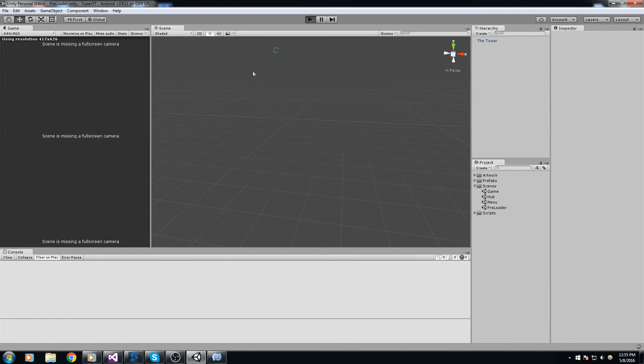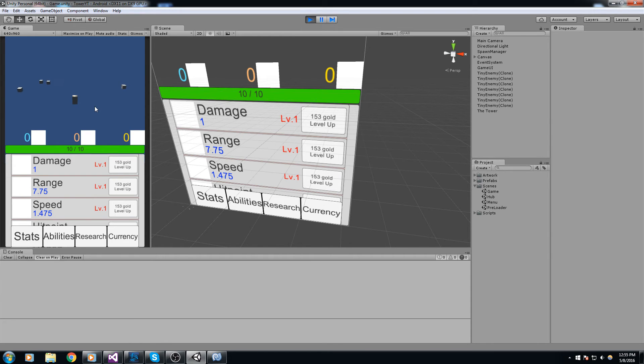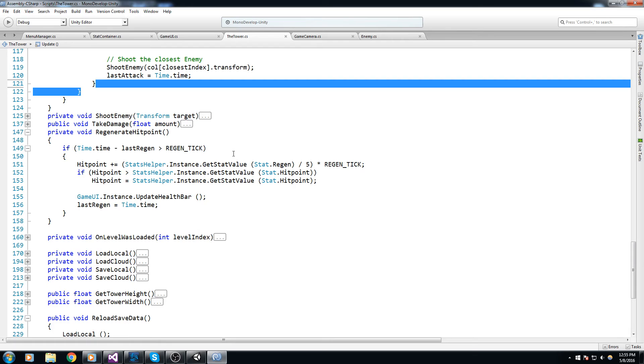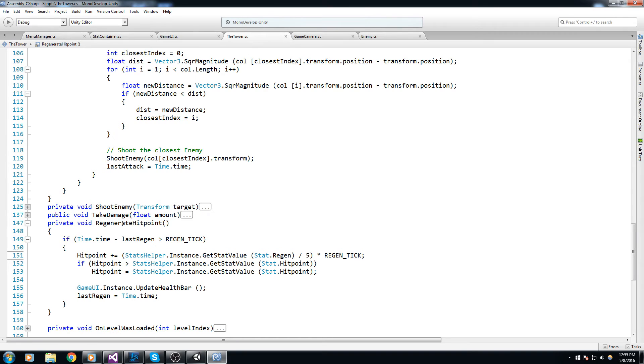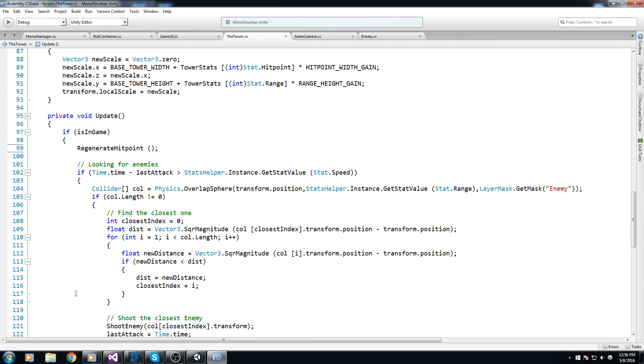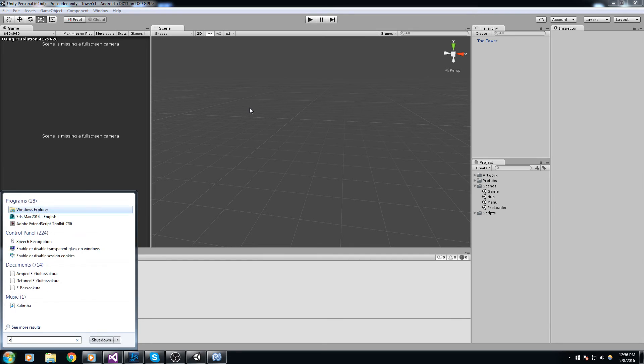Here's our level one tower with everything at level one. We'll send quite a lot of enemies and we should see the HP ticking every 0.5 seconds. Of course it doesn't work because we forgot to put the call inside the Update function. Double-click to copy the function name, head over to Update, and whenever we're in the game we call RegenerateHitPoint.